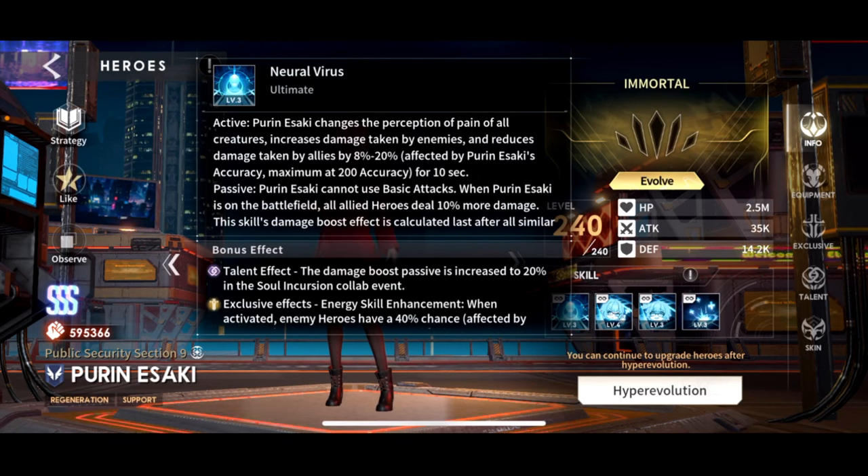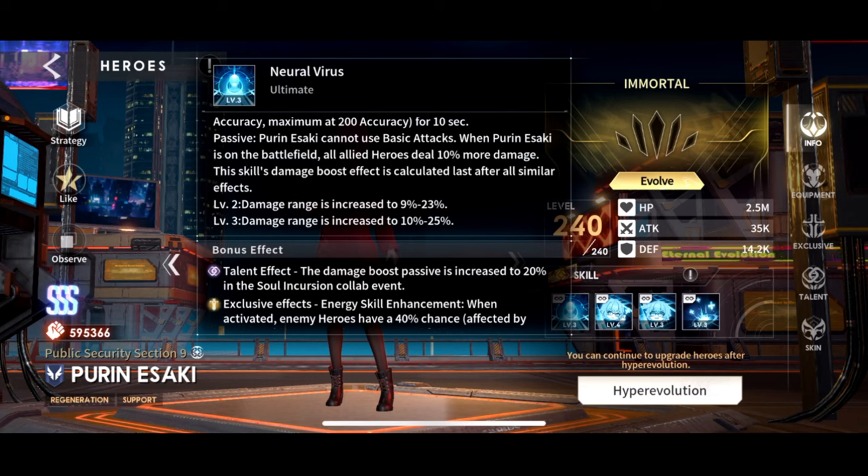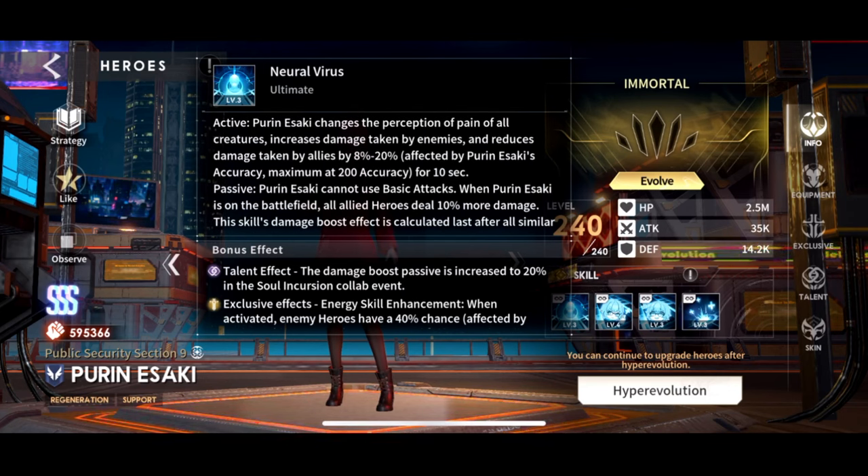Her ultimate has both an active and a passive component — one runs passively all the time and one activates on use. This is the first kind of ultimate we've seen like this. The active part: Purin changes the perception of pain of all creatures, increasing damage taken by enemies and reducing damage taken by allies by 8–20%, going up to 10–25% at level 3. That's a commander boost affected by her accuracy, maxing out at 200 accuracy. This effect lasts 10 seconds, and since enemies take 20% more damage while allies dish out 20% more — that's a 40% swing, which is a big buff.